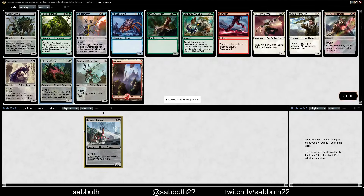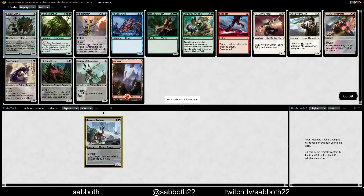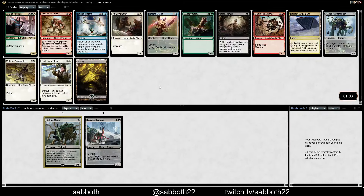Eldrazi Mimic, Stalking Drone, Void Shatter, Warden of Geometries. Warden of Geometries keeps us open. Eldrazi Mimic — he's okay. The flavor text says it all: it's consistently inconsistent. But it's kind of a lie, because it's consistently a 2/1, and that's just okay. Void Shatter or Mimic — we can keep ourselves kind of open. I'm considering the Warden of Geometries, but I'll just take the Mimic here and see where we go from there.